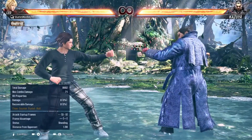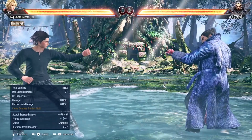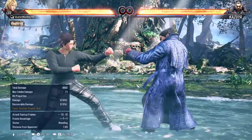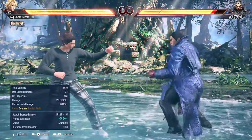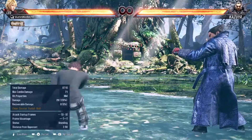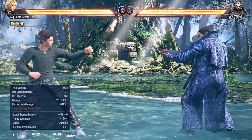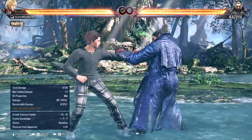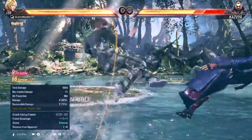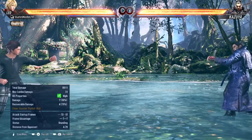Next we have one of the best long-range punishes. I'm pretty amazed that they buffed this move — I was not expecting it. Look at the range: it reaches from range 3.1 all the way to 3.2. It's good for punishing minus 17 and minus 18 pushback moves. It is also a counter launcher, so from out of range you can try to make it a punish, and if you succeed you get a counter launcher, which is pretty amazing.